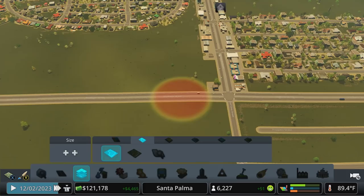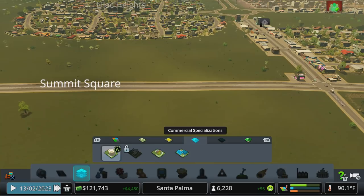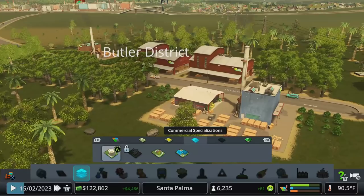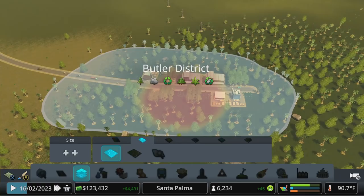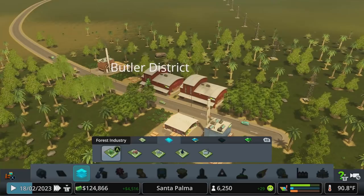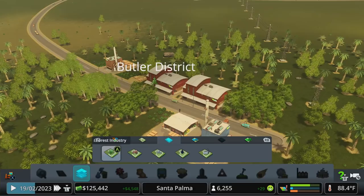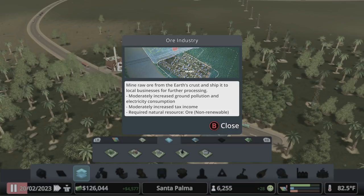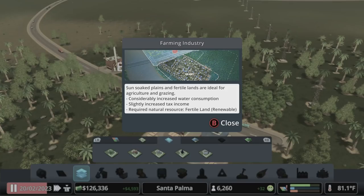Let's do a district over here on this road, because we've just recently unlocked a new commercial specialization. Up here we had set up a district for the forestry specialization for industry — so you can have regular polluting factories, or you can stamp down forestry to tell the game to use forestry instead. You can also force farming, oil businesses, and others, each with various levels of noise and pollution. Push the right stick in to see a tooltip about each one — farming, for example, considerably increases water consumption.